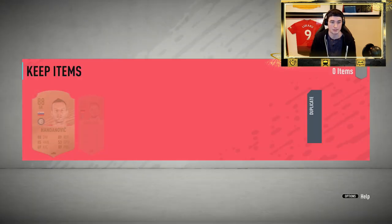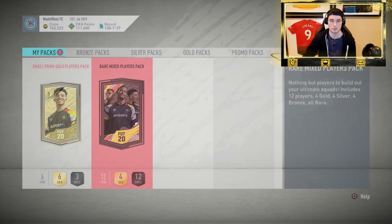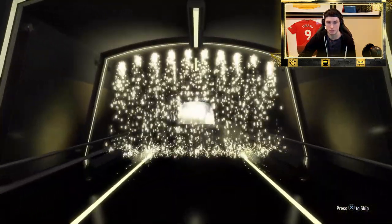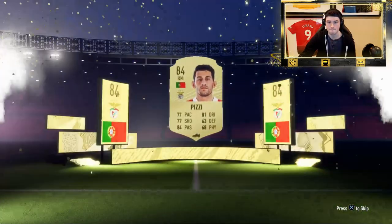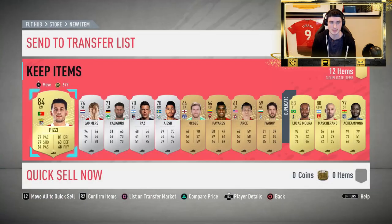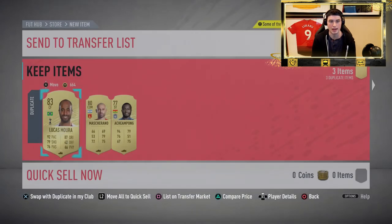I'll take pack luck any day. 88 Handanovic currently sells for about 20,000 coins. Then we open the rare mixed players pack — it's going to be a bore-down... it's Portuguese, it's a right — that's actually good, it's Rui Costa. I think Rui Costa sells for a good amount of coins due to SBCs. And oh my god, Lucas Moura as well! Rui Costa's about 5k, and Lucas Moura is like 15k. The pack luck on this account is crazy.